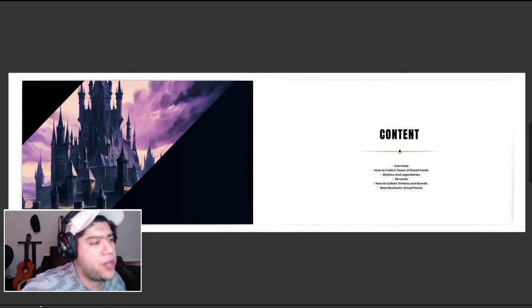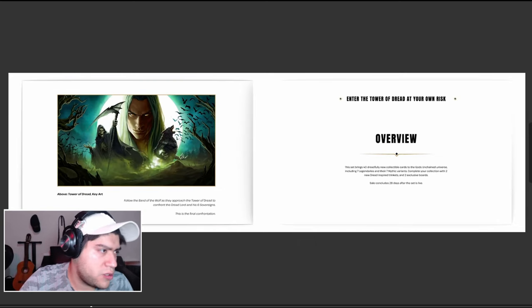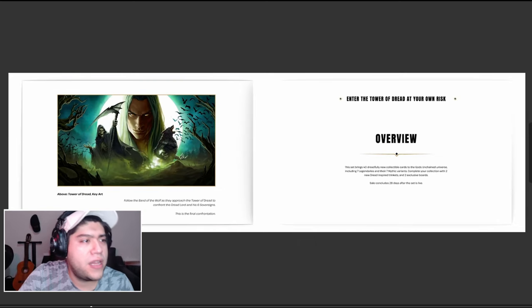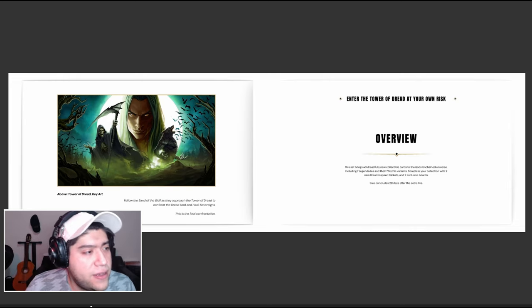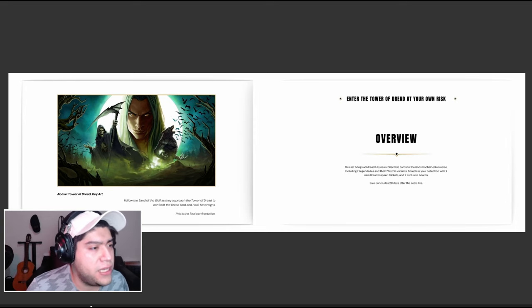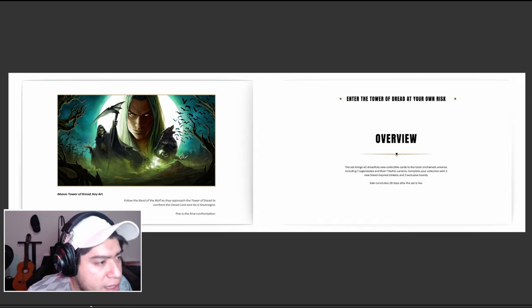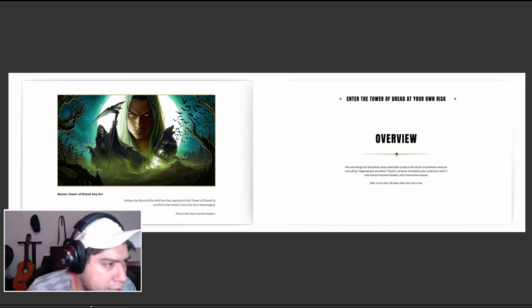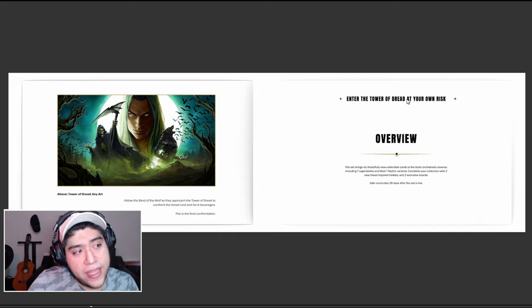Overview. How to collect Tower of Dread cards, Mythics, and Legendaries — all cards. How to collect trinkets and boards, new mechanics, and dread points. This set brings 40 dreadfully new collectible cards to the Gods Unchained universe, including 7 Legendaries and their 7 Mythic variants. Complete your collection with 2 new Dread-inspired trinkets and 2 exclusive boards. The sale concludes 28 days after the set goes live, so we're going to have 28 days to make it happen.